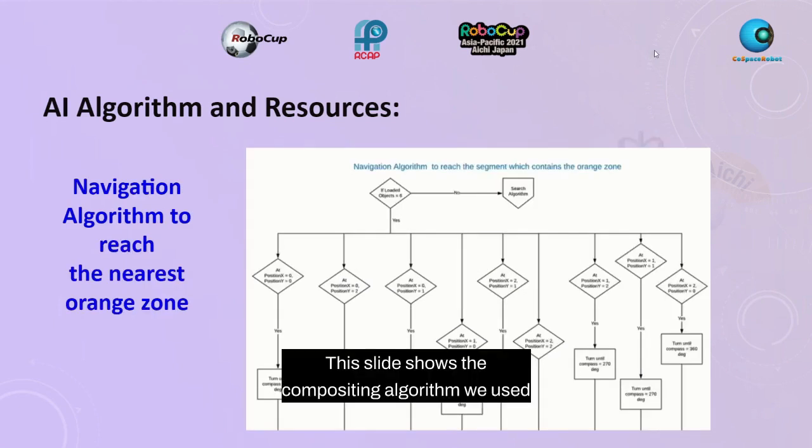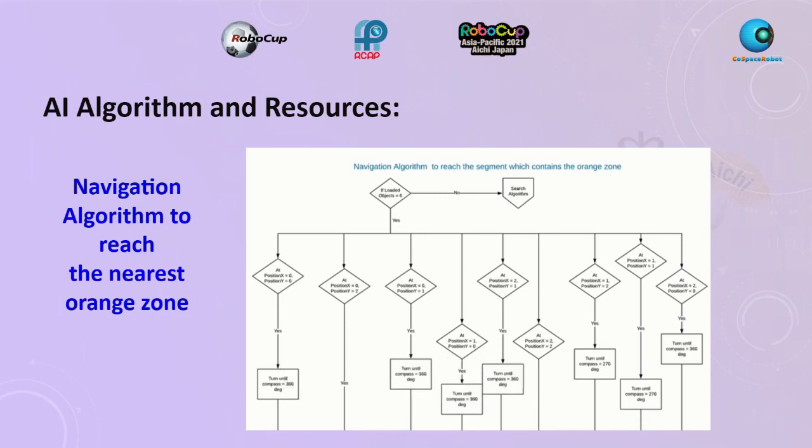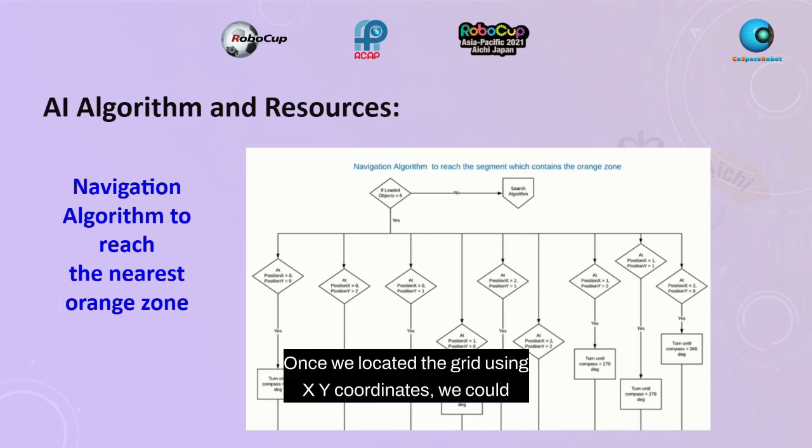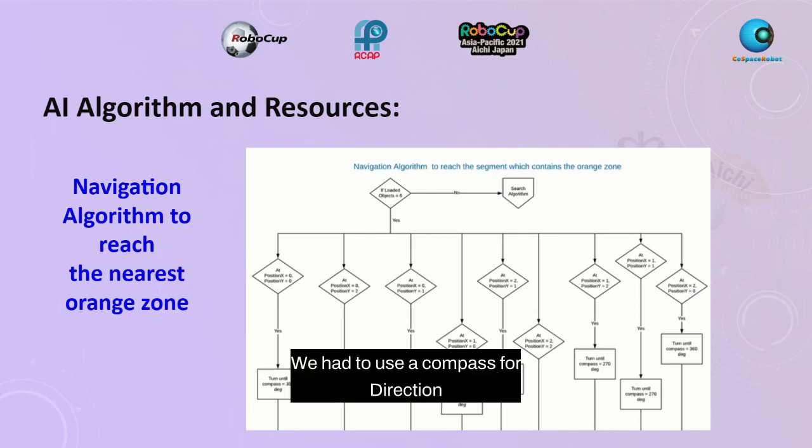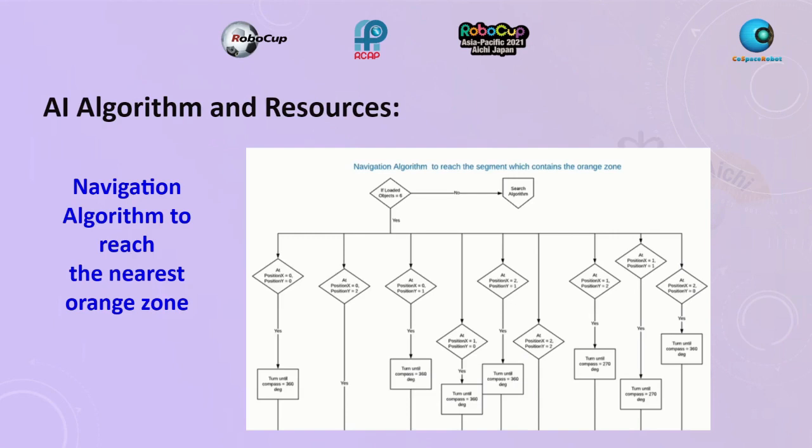This slide shows the depositing algorithm used once the robot was fully loaded with gems. Once we located the grid using x-y coordinates, we could easily navigate the robot through different grids to find the deposit grid. For the preliminary challenge, the deposit grids were Grid 2 and Grid 8. To help the robot stay on path, we used a compass for direction, removing the ability to move diagonally but reducing the chance of making mistakes.